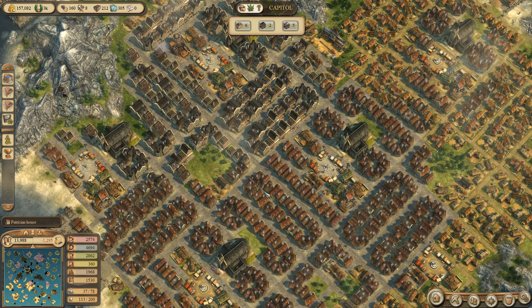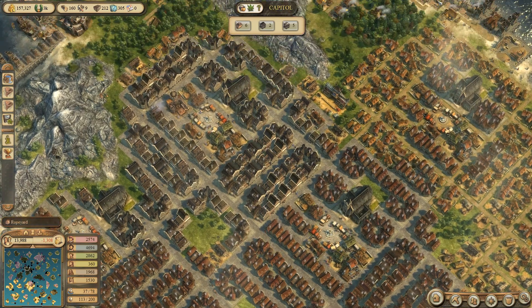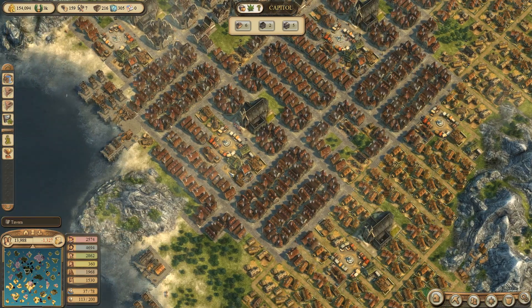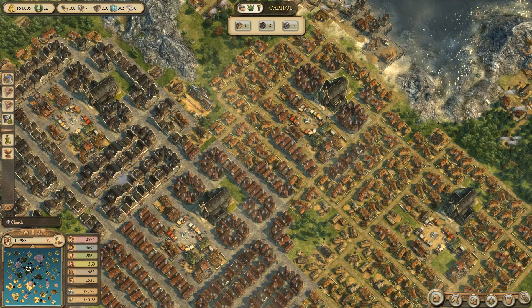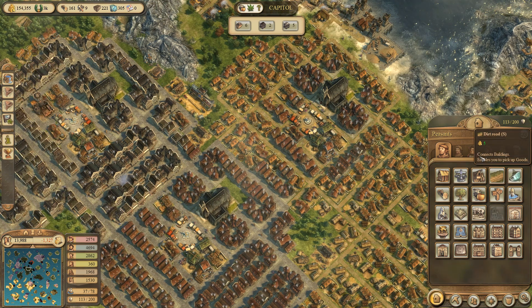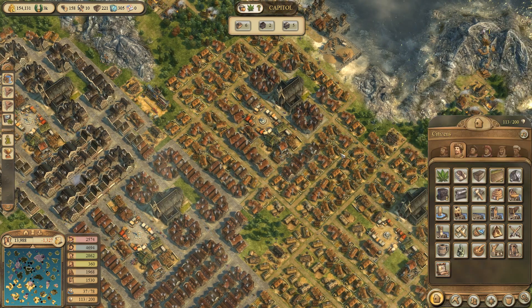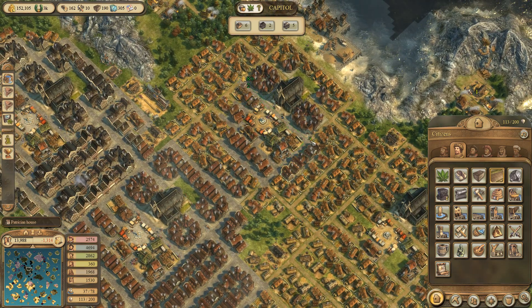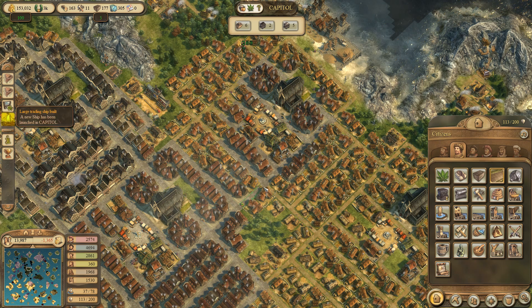Hello and welcome everybody back. Kebab Lot here and we are continuing with our Imperator Let's Play. In the last episode our city received a little upgrade. We got a lot of new patrician houses, managed to increase our balance again. Despite our big trade empire we are now not making that many losses in regards to tax. And in this episode we are going to increase our trade income by making sure that we are getting fur coats.